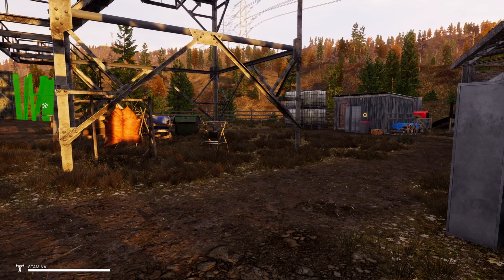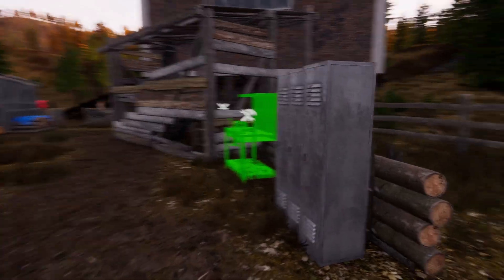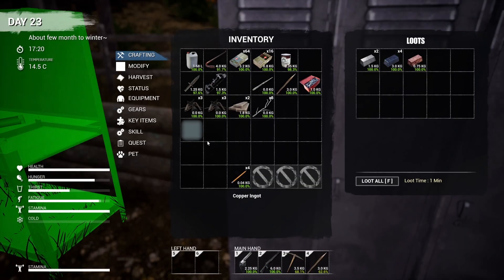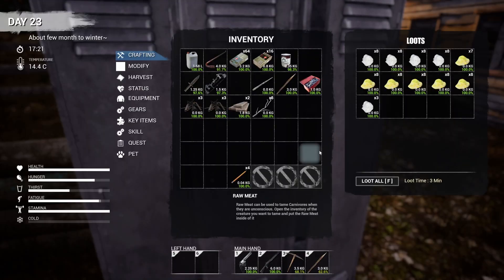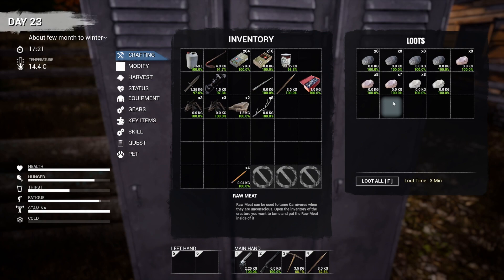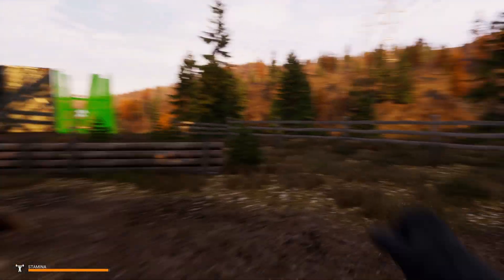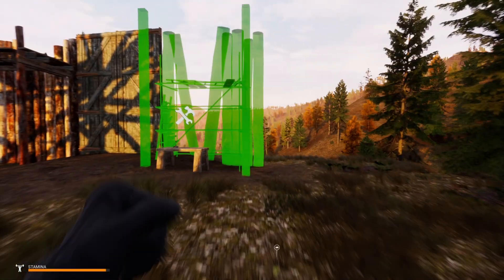Hey there, welcome back to Myst Survival. I'm Ventoro. What we're going to do today — I've got some of this stuff done. In that first locker I've got all that stuff, and in the second locker I've got that. What I thought we'd try to do is get this front area done.